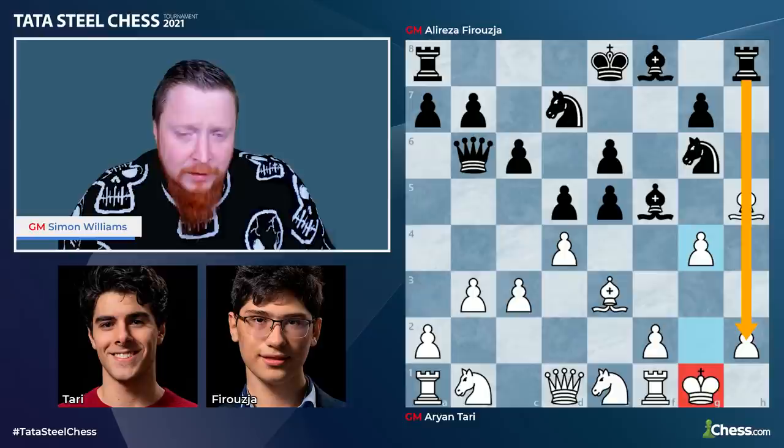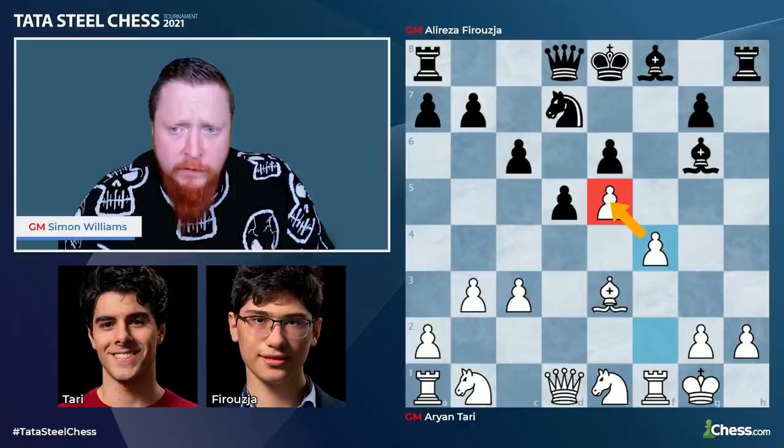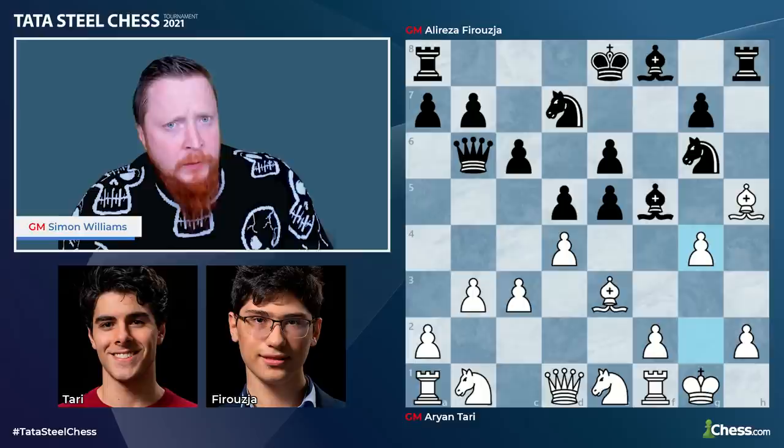I think a better idea would have been something simple like bishop takes bishop, pawn takes e5 threatening the queen, and now f4, keeping that pawn stabilised in the centre. Back to the game — g4.